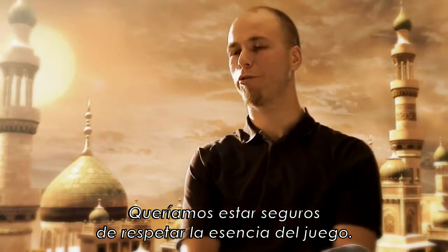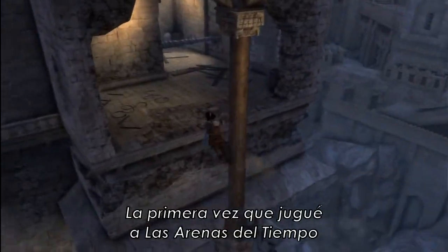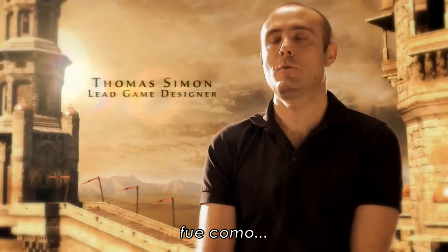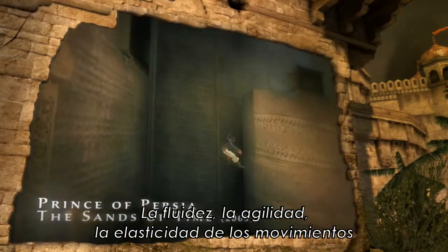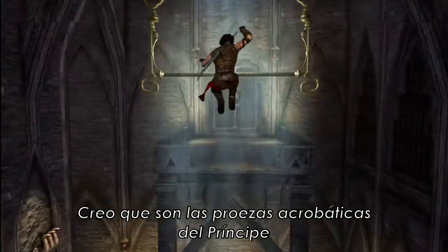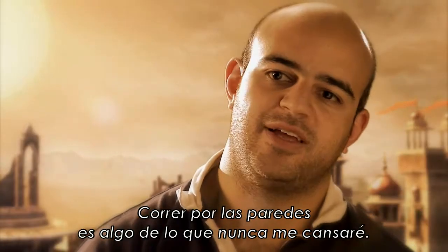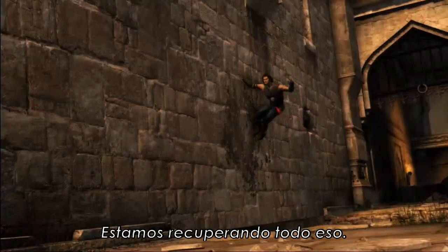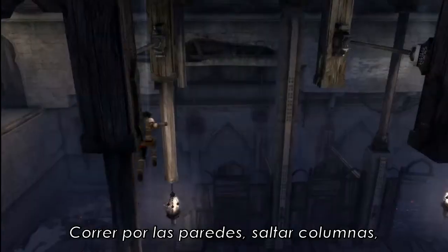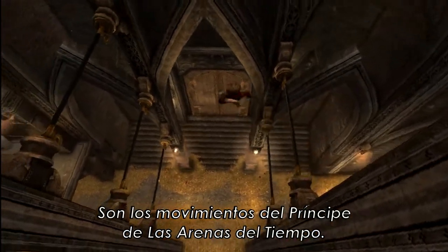We want to make sure to respect the essence of the game. The first time I played Sands of Time, it was the fluidity, the agility, the elasticity of the moves — they were incredible. I think it's really the Prince's acrobatic prowess that makes him stand out. The wall run is the epic move that people know from the original trilogy, and we are bringing back all of that: wall runs, column jumps, acrobatic pole jumps. It's the move set from the Sands of Time Prince.